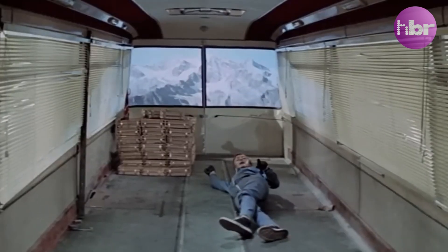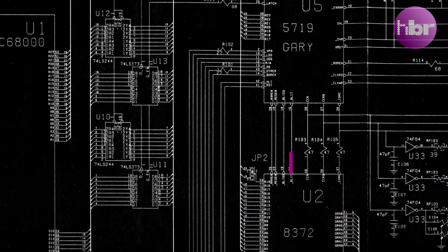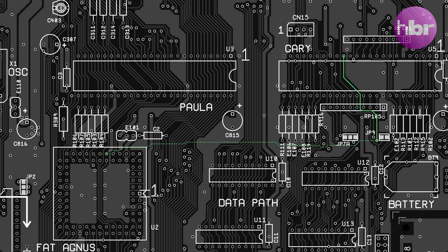On the A500 and A500+, the blitz signal goes straight from Agnes to Gary, and I've seen weird things happen when that connection isn't quite right. That trace runs right through the infamous battery blast zone on the A500+. I'll link a video all about battery damage in the description below.